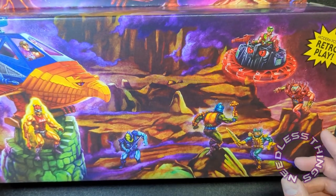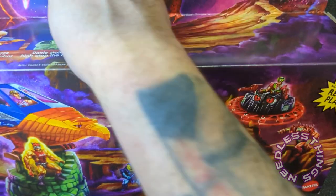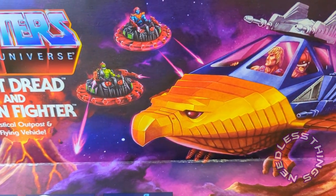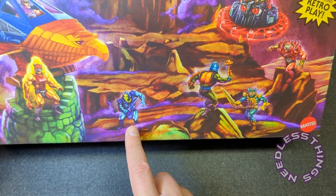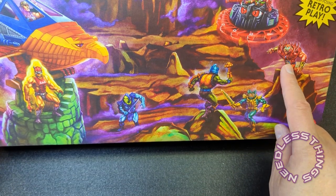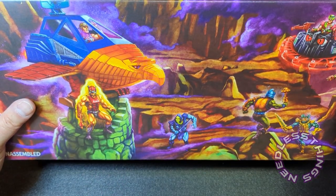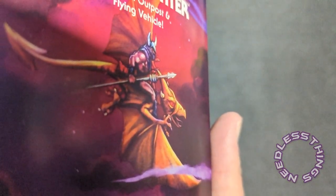Got another Roton with Tri-Klops on there — oh, that's comics Trap Jaw as well now that I'm looking at it. And then our 2002 Skeletor, Man-At-Arms, Merman, mini comic or Red Beast, and then Zodac over here with He-Man who's getting ready to take off. This art is amazing. On the side — oh gosh, can I get this positioned correctly — whatever that is, put it in the line. I want it. That's amazing.